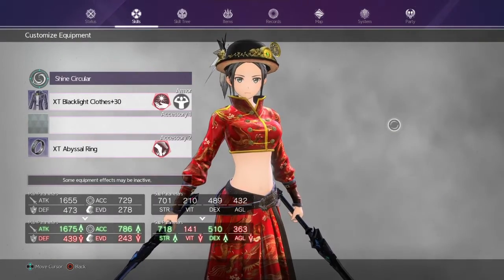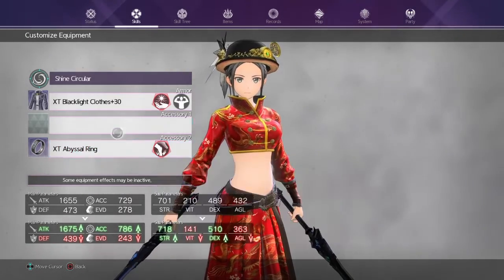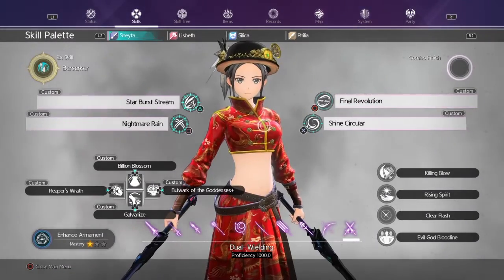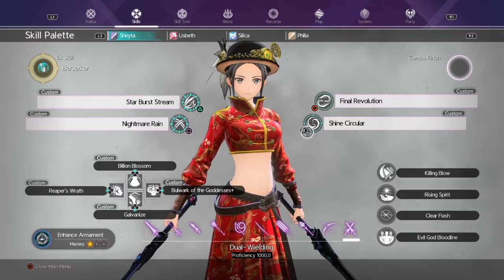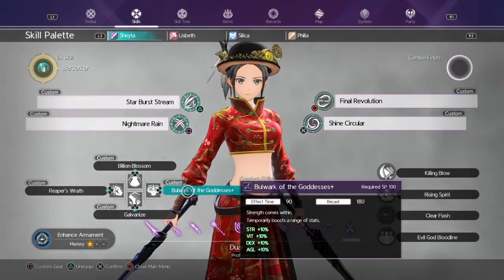Once you activate that sword skill it's going to swap to this gear set. This is how you make the most out of your sword skills and items — whether that's doing more damage or completing content faster like hazard runs.